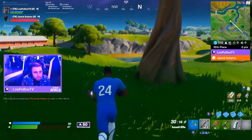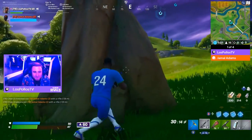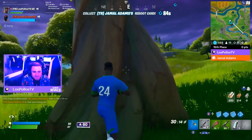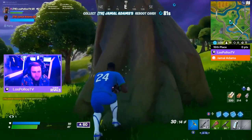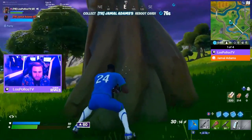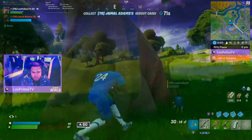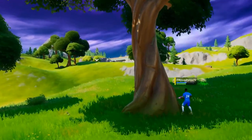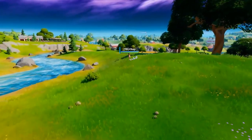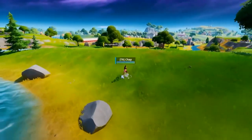Strategies are coming out — already knocks him from range at 136 meters! Just like that his teammate falls so fast. He's alone now. Players are trying not to engage, trying not to get too close to anybody because placement points are very important. But don't forget — every single elimination is more incentivized than what you're used to in competitive Fortnite.